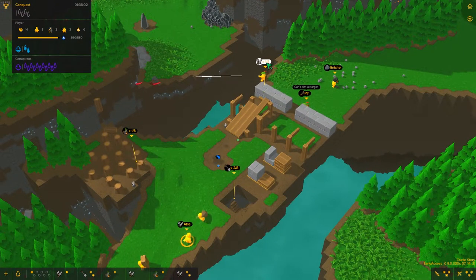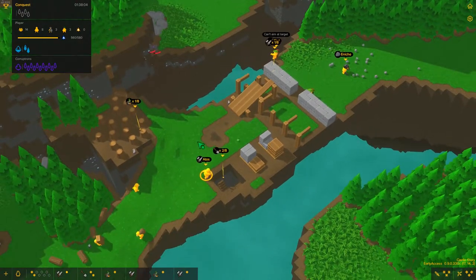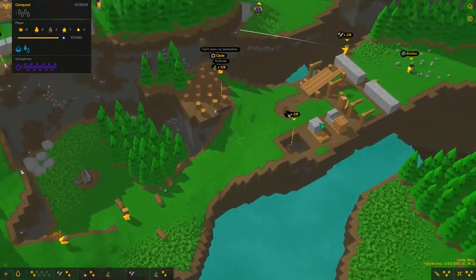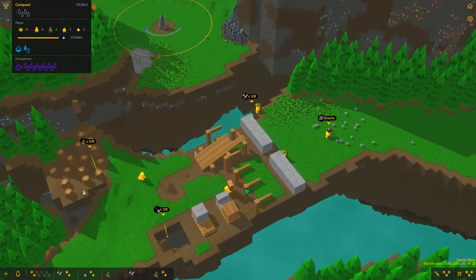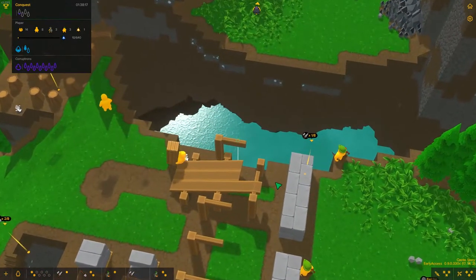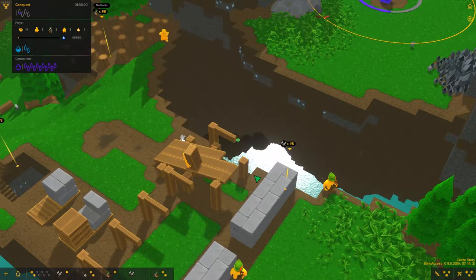I need to force you to build here so I can see what's holding up the construction, because I have a feeling something's holding up the construction and I don't know what it is. Yeah, it's just a lack of manpower. So you're coming up here to build this - good job.